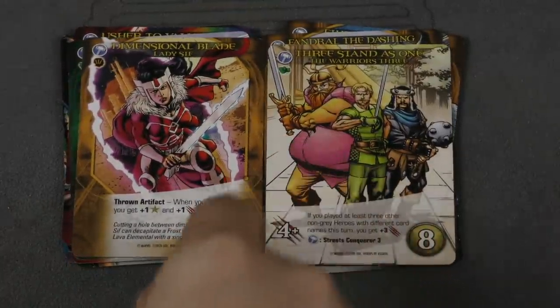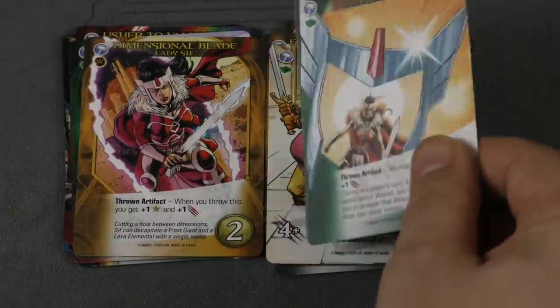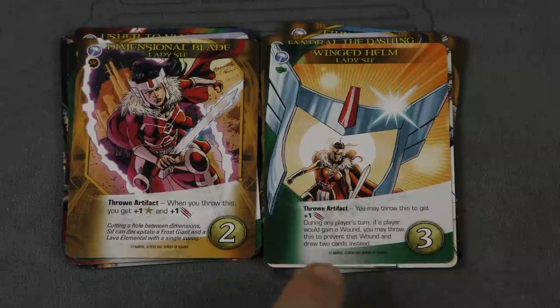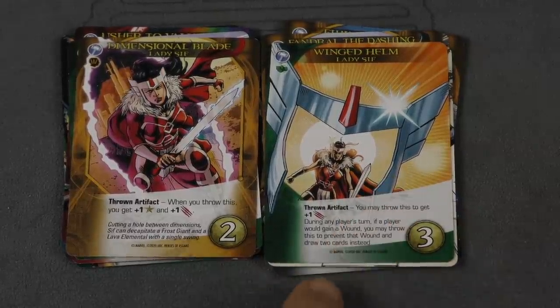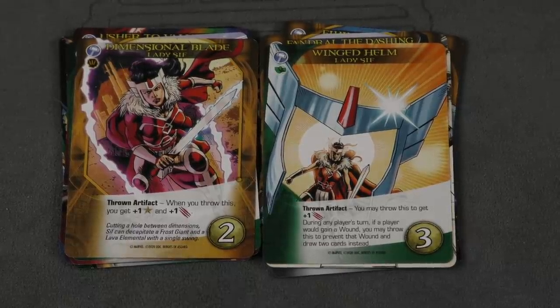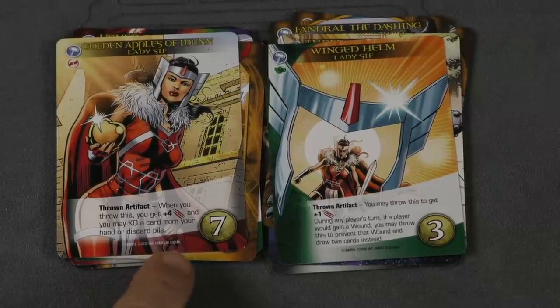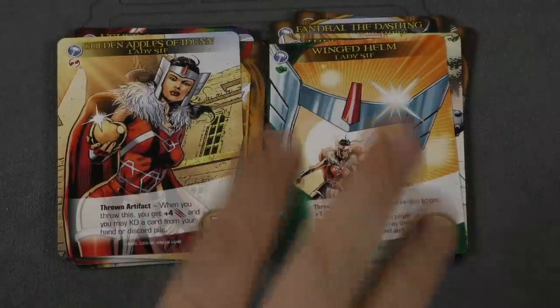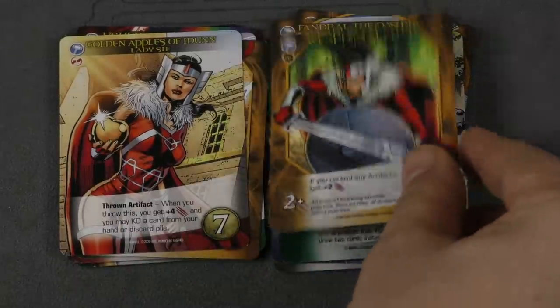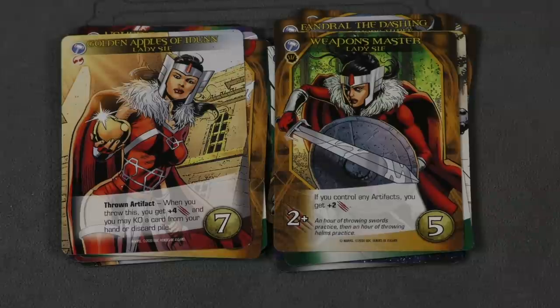Then we have Lady Sif. She has a Throne Artifact: when you throw it, you get plus one and plus one. She has the Winged Helm, which is awesome — not only can you throw it to get plus one attack, but if you're about to take a wound, you can throw it to avoid the wound. Then she has this really huge Throne artifact: when you throw it, you get plus four attack and KO a card from your hand or discard pile. So that's three Throne Artifacts. Then she has Weapons Master — if you control any artifacts, you get plus two. She's all about weapons. She's my favorite of the heroes from this set.